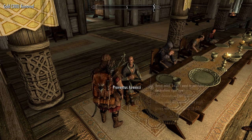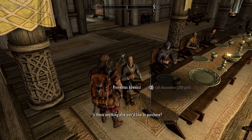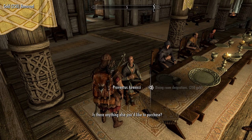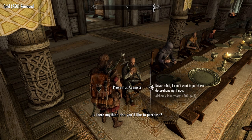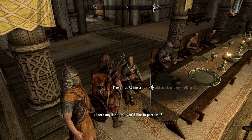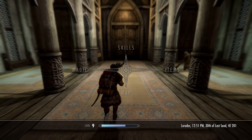'Is there anything else you'd like to purchase?' Absolutely — some loft decorations. 'Very well, I'll make the arrangements.' Dining room decorations. 'Of course, very well.' Living room furnishings. 'Very well, I'll make the arrangements.' Alchemy laboratory — I don't think I can buy this. 'I'm sorry, but you don't seem to have enough gold to pay for that.' Anything else? No. 'Speak to me again if you decide to purchase some decorations.' Alright, let's go check out my house. I have 415 gold left.